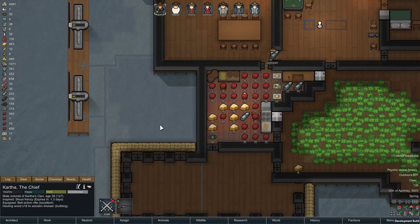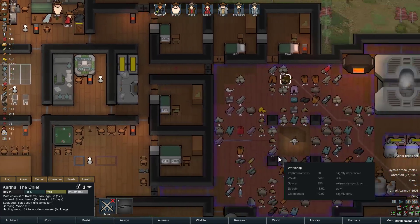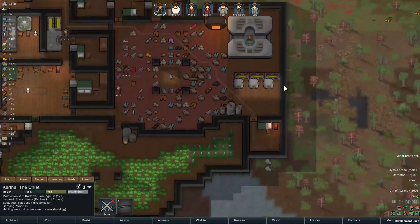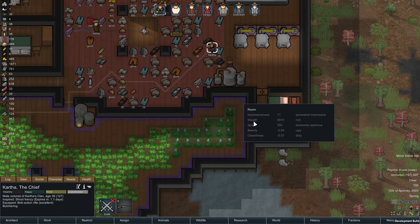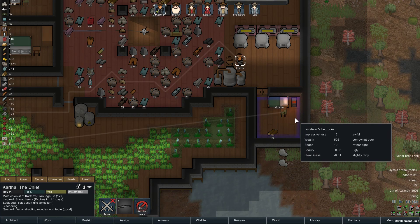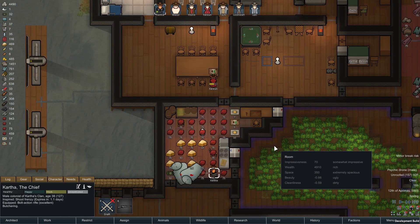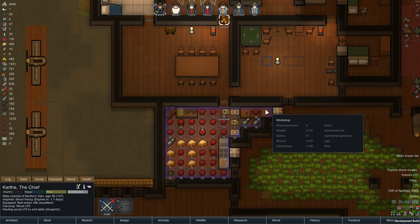That is becoming one giant freezer. Oh, I forgot about down here — there's a lot of travel time involved. Awful has negative beauty — that's pretty bad. Normal quality from a construction-17 guy — that's just insulting. We are at our meat capacity I'd say.